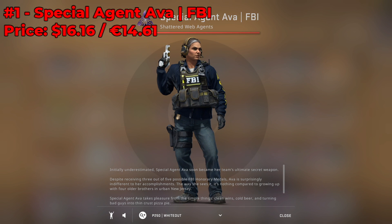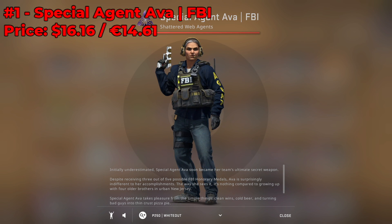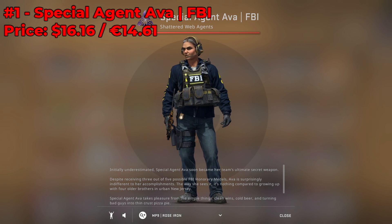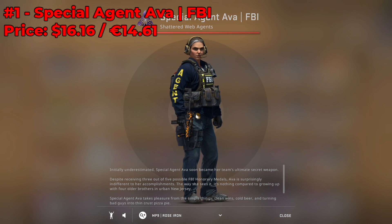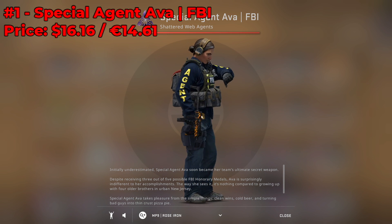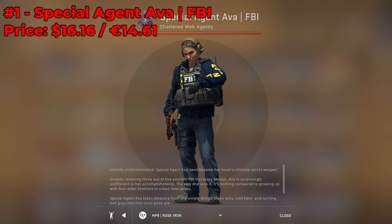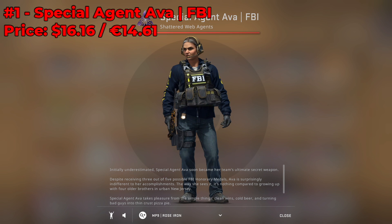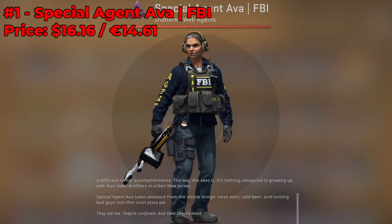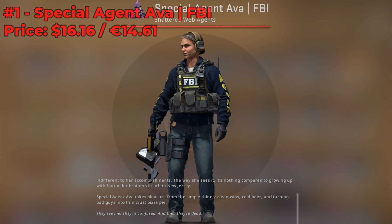The number 1 best CSGO character skin has to go to Special Agent Ava from the FBI. She's currently going for around $16 on the Steam Community Market, and for good reason — she is the first and only female CSGO character model in the game, in the entire franchise. It really speaks volumes to where this game is headed. Some of her voice commands are also pretty funny. Definitely go for her, especially when her price goes down — her character skin might actually be a good investment down the road.